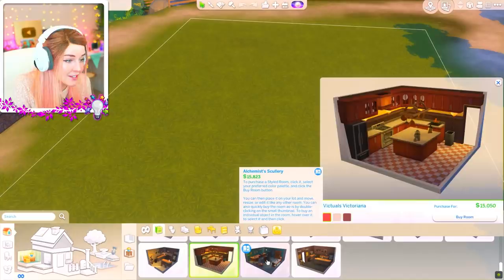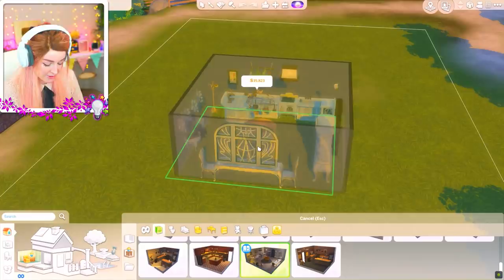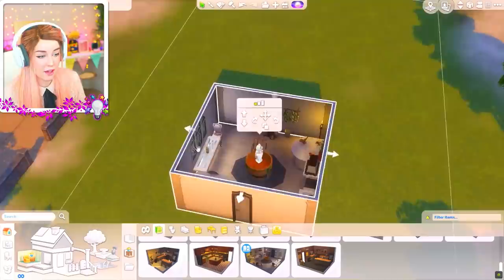I used that kitchen last time, but what I'm learning is my style has not changed very much. This is the Alchemist's Scullery - there are a few different color schemes for it. I want to keep it kind of bright for now at least. Here is the doorway - let's just go ahead and pop that down. It feels like it could be an entryway to a house. However, I'm now mentally trying to plan - there'll be no windows, I might have to build a porch.